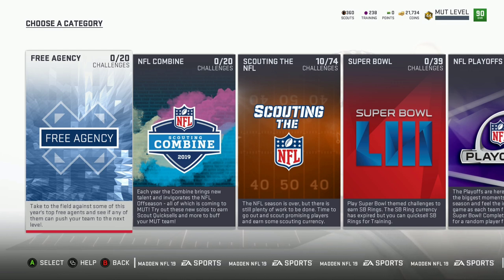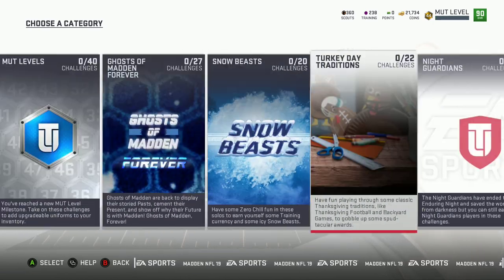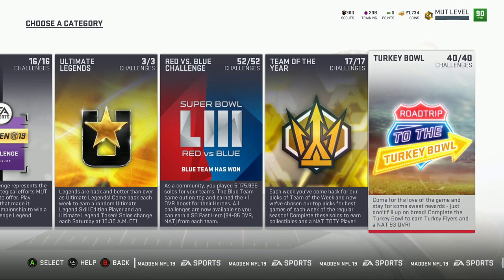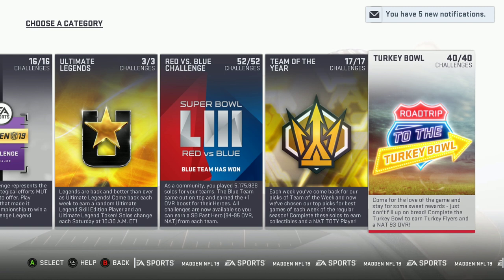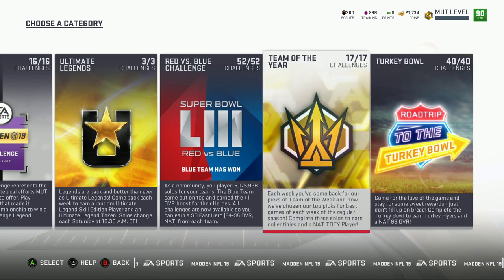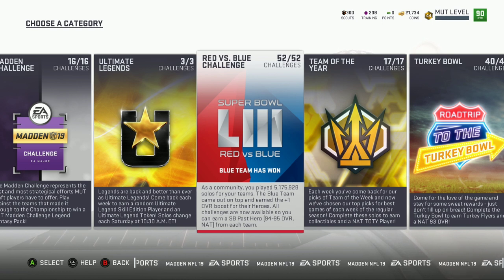The first thing I want to show you is the challenges I completed. I finished the Turkey Bowl — when you finish you get a 90 OVR and get to pick between like six players, whoever feels best. I got a 93 OVR from one, then a 94-plus from another, and ended up with a 96 from Team of the Year. I also finished Red vs. Blue within a few hours.